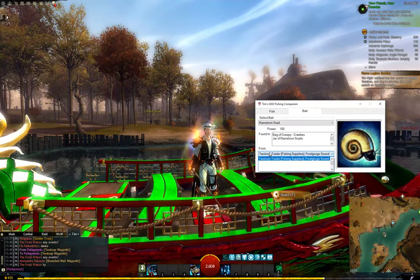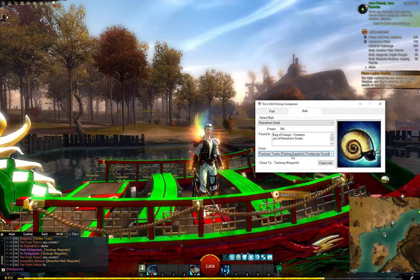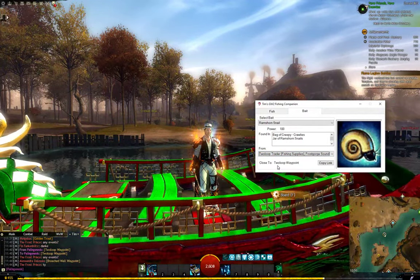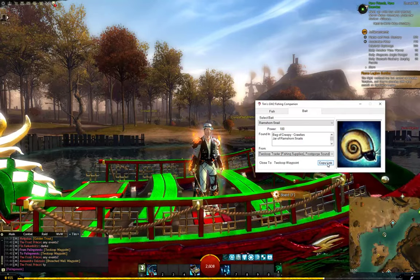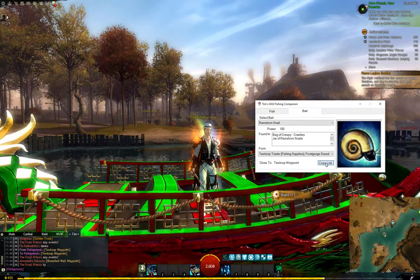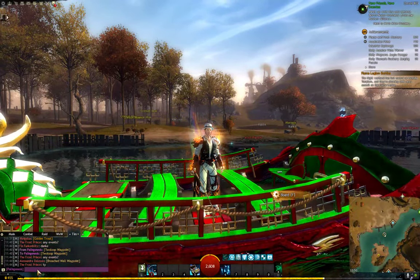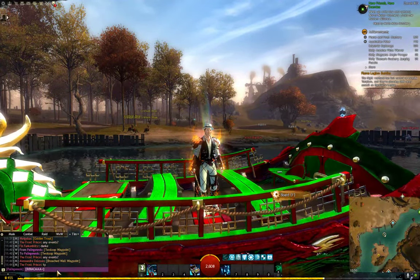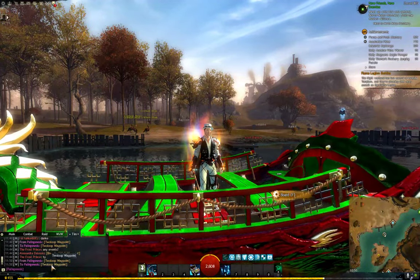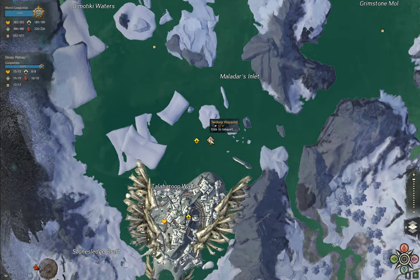So we go down to 'from' — for this one there's only one trader, so we've only got one choice. It tells us that it's the Toulo waypoint. I've got that button here, so we can click and copy the link. Then all we do is control V and paste it in, press enter, and it brings up the link to where it is. We can just press the link and there we go — that's where we need to go to get those snails.